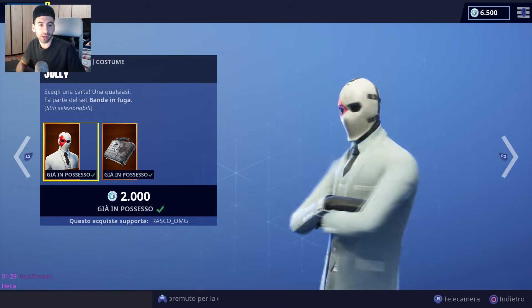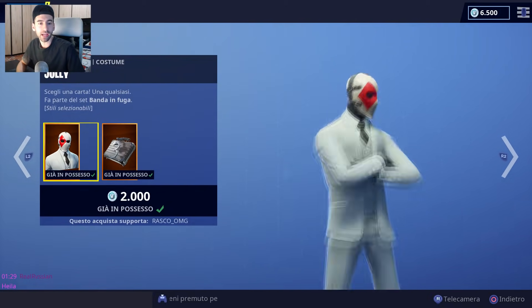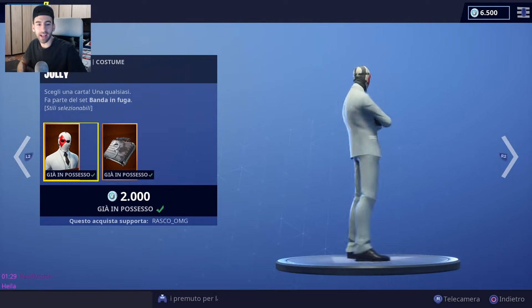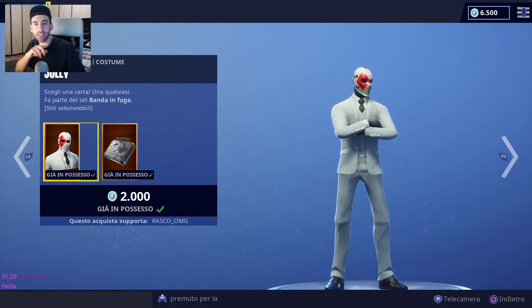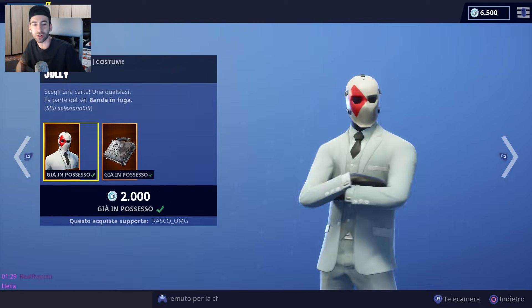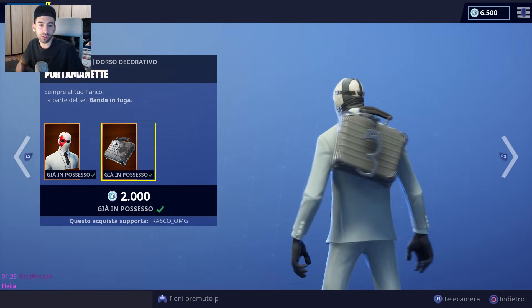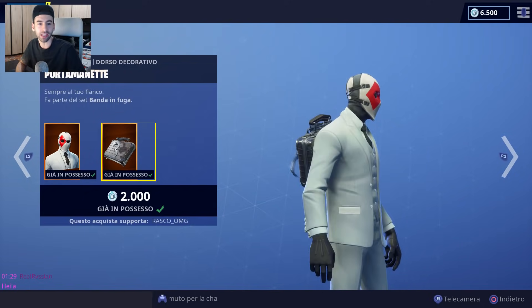Guardiamo la skin dal negozio oggetti, poi ci spostiamo nell'armadietto e vi faccio vedere i 4 stili. Skin molto elegante, una delle più eleganti all'interno del gioco, molto simile alla skin del Mietitore, la skin del livello 100 del pass battaglia 3. Il Costume Jolly costa 2000 V-Bucks e viene fornito con il suo backpack, una 24 ore con delle manette.